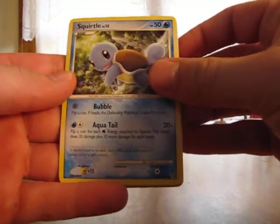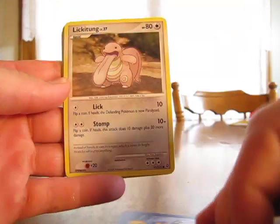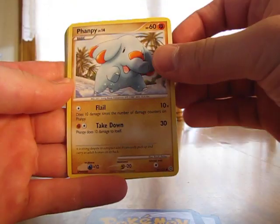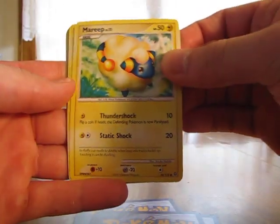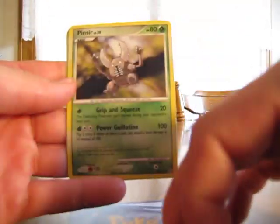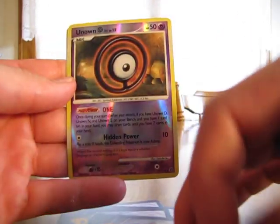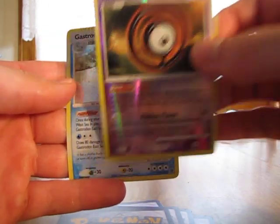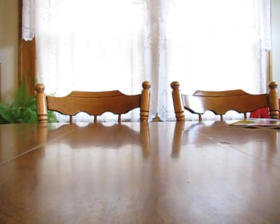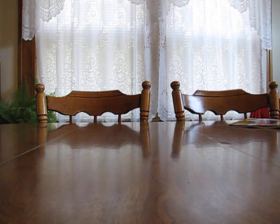This is Secret Wonders. We have Squirtle, Lickitung, Shroomish, Phanpy, Mareep, Team Galactic's Mars Supporter, Lombre, Pinsir, Unknown O Reverse, and I got Starmie as a holo. Pretty good holographic pulls so far — three out of the four packs I've gotten a holographic card.